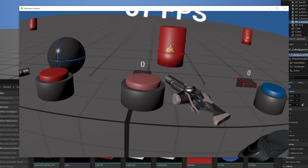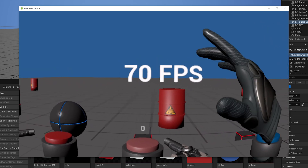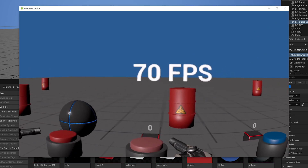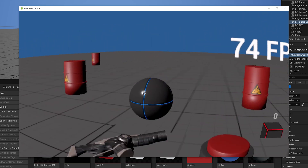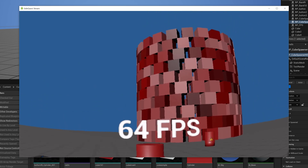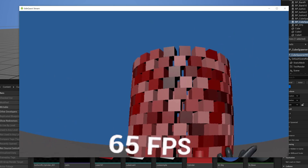By default I have a very bare bones scene — the sky has been removed, no skylight — and we're running at around 72 FPS, which is the expected frame rate for Oculus. Let's start with the obvious: the red button generates a small tower of 240 cubes, all with physics bodies enabled.